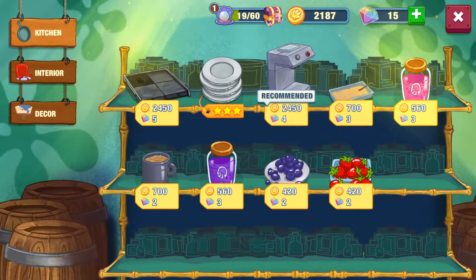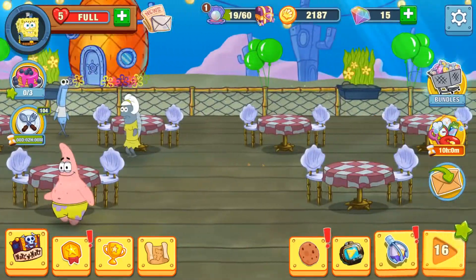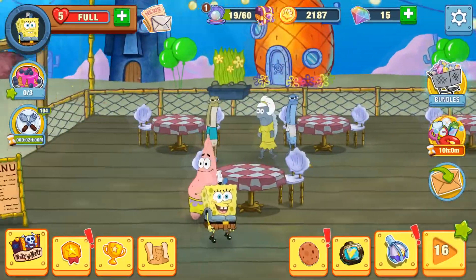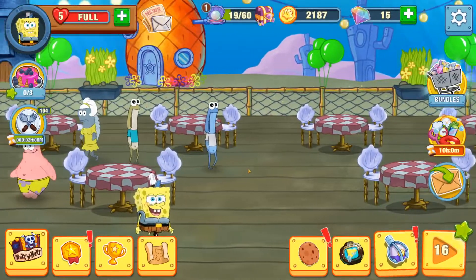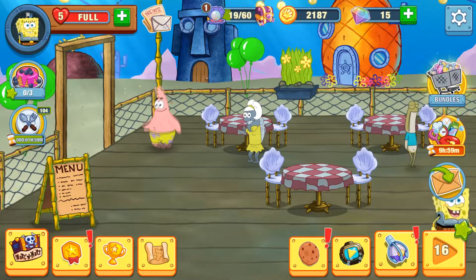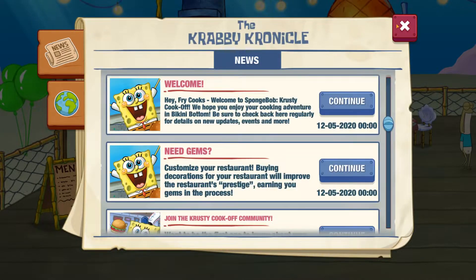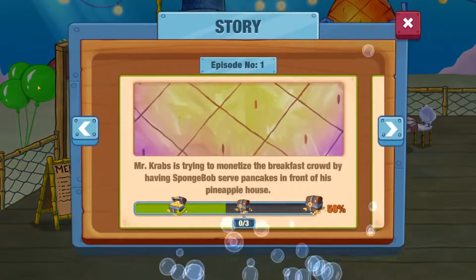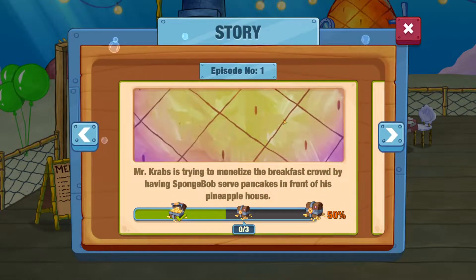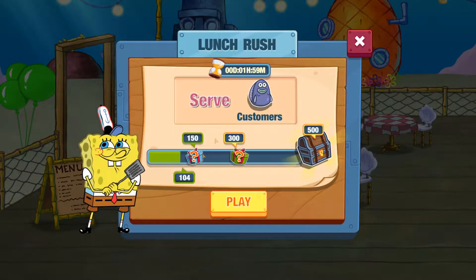We went over the basic gameplay. This is the main hub area — I like that it shows the outside of the pancake stand and how you can decorate it. There's a pearl menu with a notification, probably some gems to pick up. There's some news and social media links. Over here it shows what the story wants me to do, and I unlock rewards as I progress. There's also a customer-served tracker — just by playing you get rewards as you serve more customers.